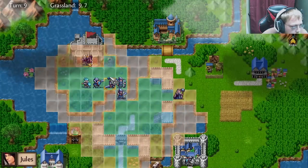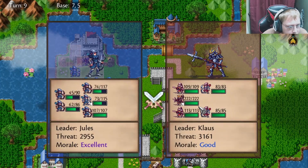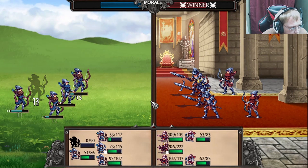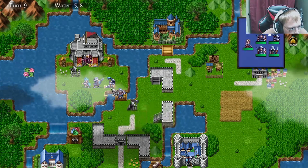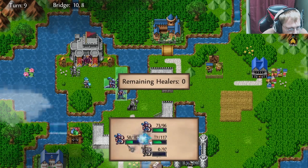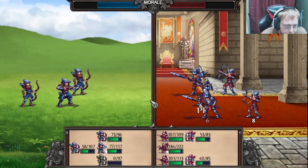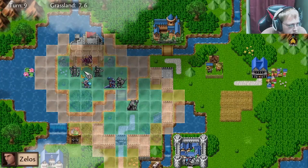Alright, so we're going to move this guy here. Oh no, one of my archers died! Mimic — I'm just getting started. For Viridia! Let's move here and we're going to do a heal on that guy. And now I can move him here and he can attack this group. Oh, that hurt! Alright, now Zelos, get in there and kick some butt!